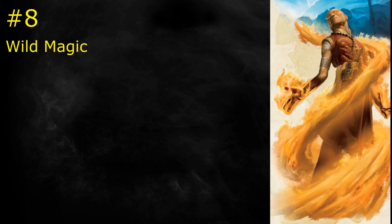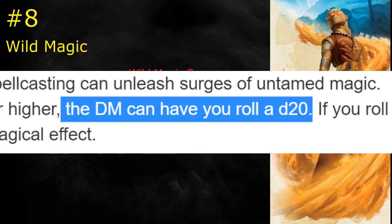Problems start right away with Wild Magic Surge. When you cast a first-level spell, you can roll on the Wild Magic Surge table, creating a random magical effect. Some effects can be a real problem — turning you into a potted plant — others can be really great. More effects are good than bad, so you want to roll on this as often as possible. You roll a d20, with a 1 getting you onto the table. That's not enough. But the real problem is you don't get to roll that d20 every time — instead, the DM can have you roll a d20. He might, or he might not. The DM may never have you roll, so you may never get onto the Magic Surge table.